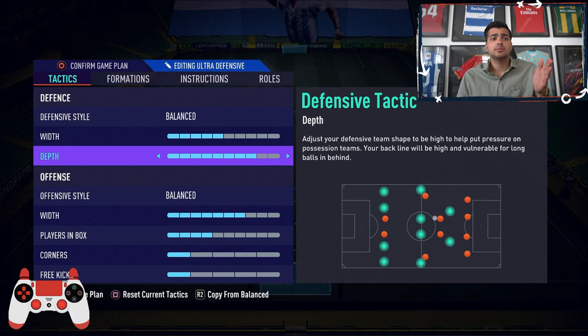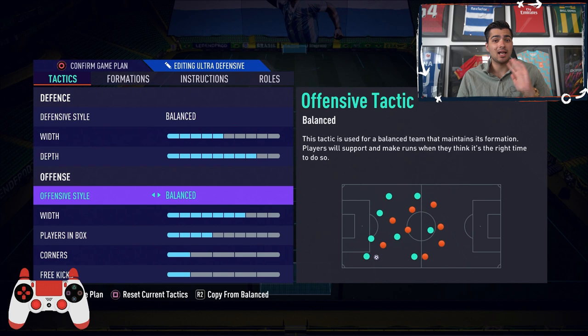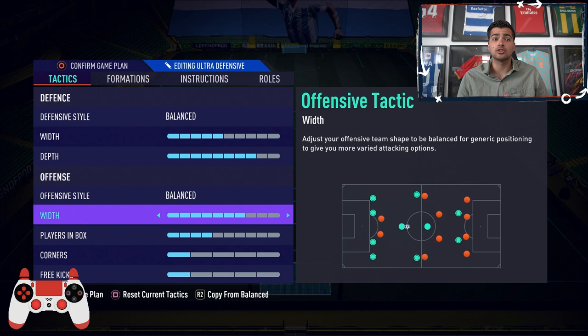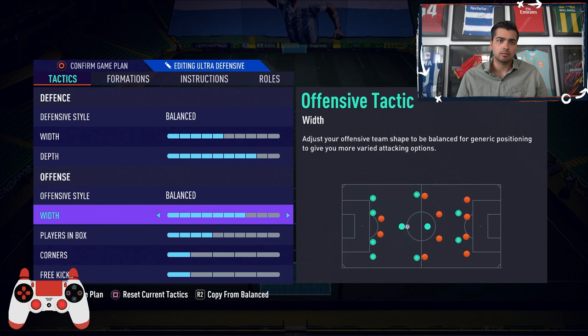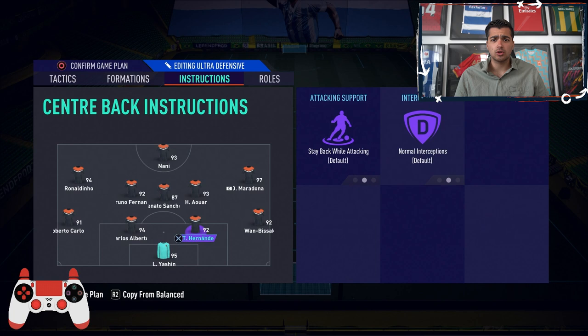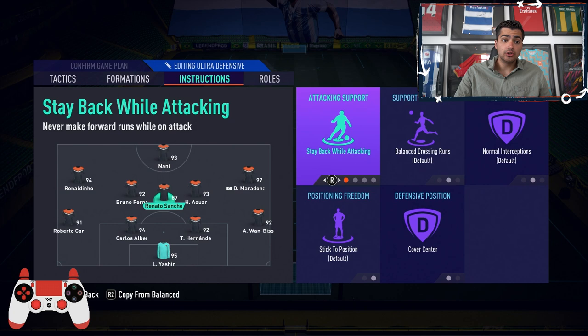For defensive style: five width, eight depth. This eight depth has been in our last couple of formation guides — it's just so good, use it. Automatic offside traps are very good. Offensive style: keep a pretty high width, maybe eight or nine. If it's too much, tune it down to five or six. Players in box: four, and one on one for corner kicks and free kicks.